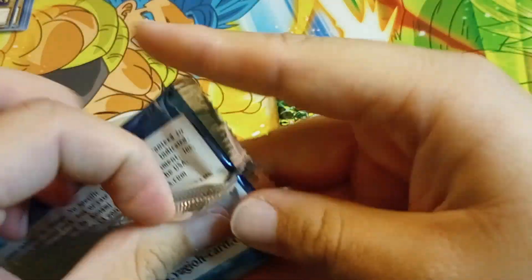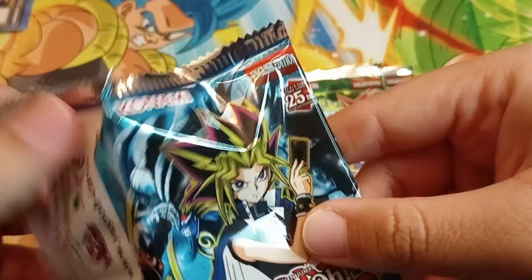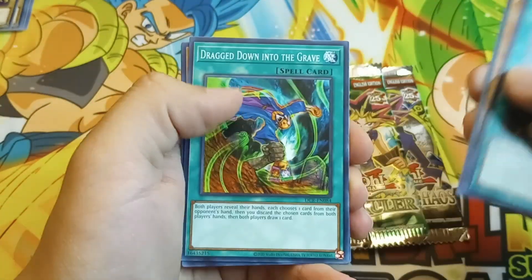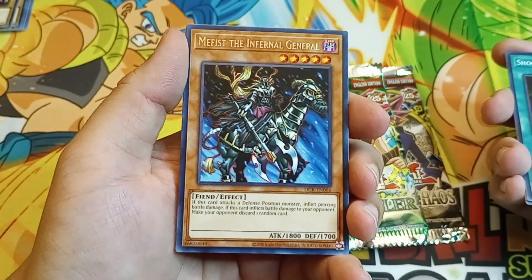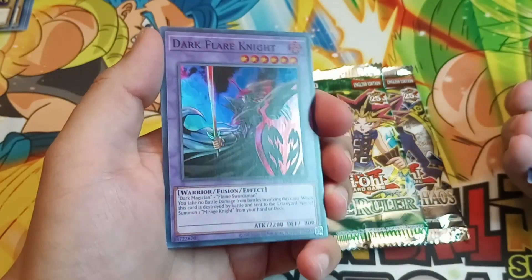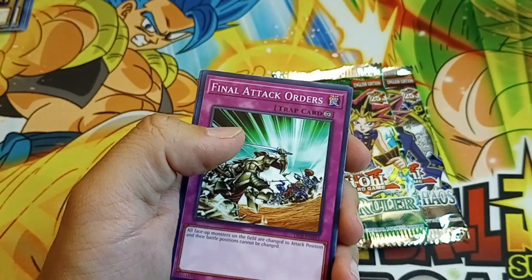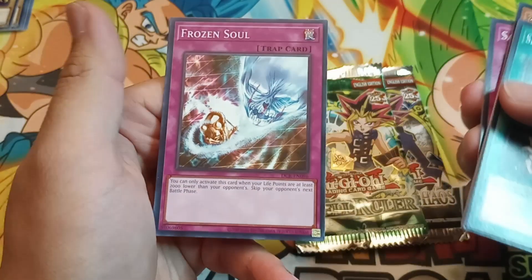Dark Crisis, guys. Imagine if we pull Exodia Necros from here. We have never pulled an Exodia Necros from Dark Crisis. I've pulled almost everything there is to pull from Dark Crisis, never Exodia Necros. Oh, this guy looks so sick dude — Mephist the Infernal General. A Super Rare Dark Flare Knight! Let's go man. Two Supers already, dude. Back in the day, a Super was like, oh my God — it was like the end of the world if you got one. It was amazing. Frozen Soul.